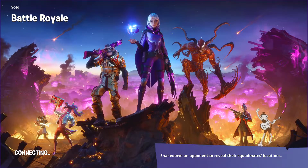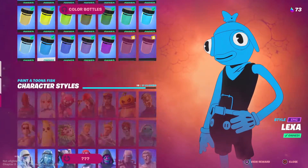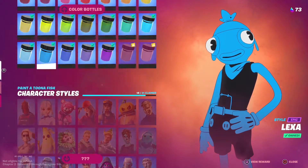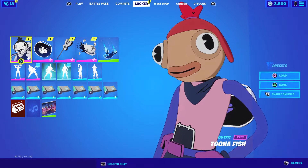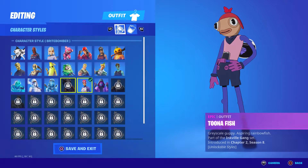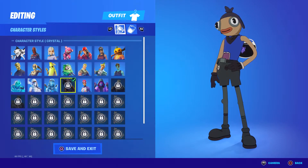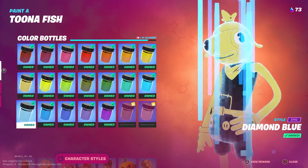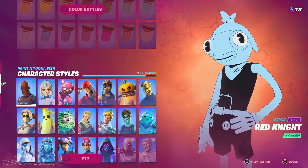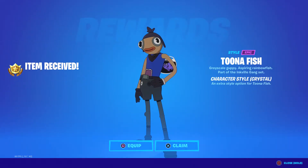We're going to claim the style — oh, here it is. Now we just claim it through this tab here, the Paint of Tuna Fish tab. Wait, what? What the hell? Okay, that is weird because I just claimed it — like, what the heck happened? Okay, I don't understand. That is really weird. I don't know if that happened to you guys, but Fortnite is glitching on me.